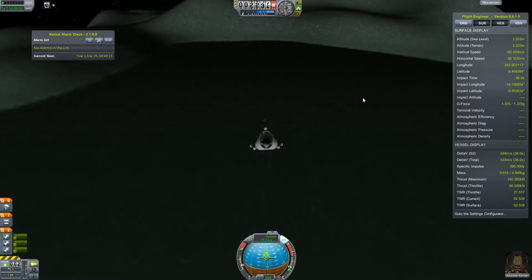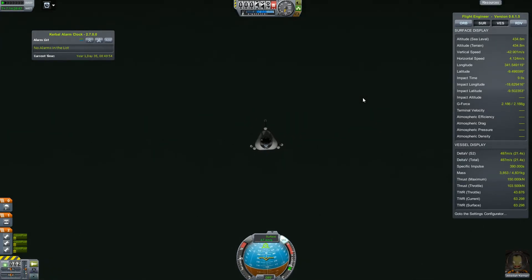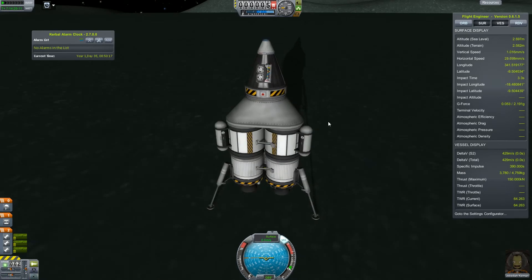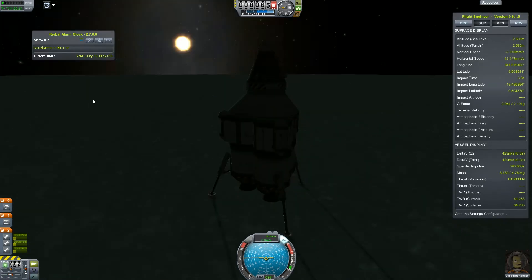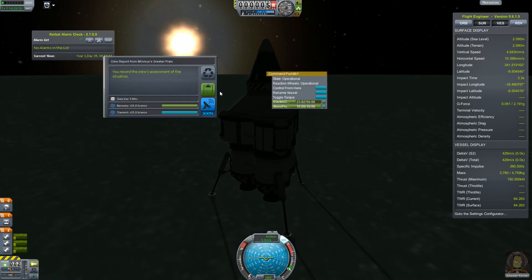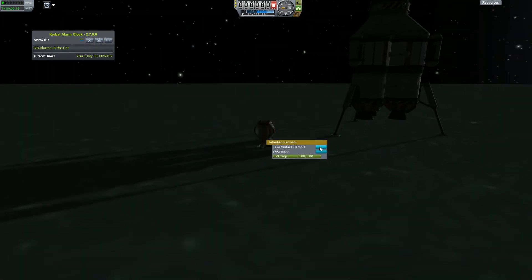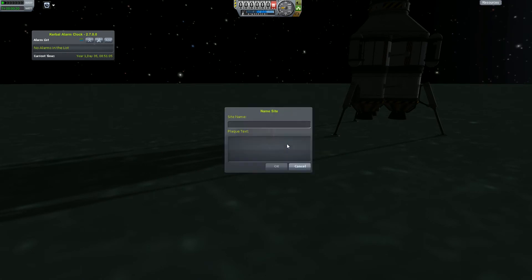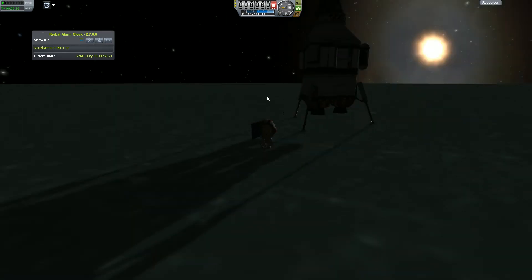And maybe even land in one go, because our velocity at Minmus is so low we don't really need to circularize first — we can immediately go for the landing, which is pretty simple. And here we go, touchdown. Let's do the science in this biome. Our ship doesn't have enough delta-V to get to other biomes, so let's plant our flag, take the surface sample, and get the EVA report.